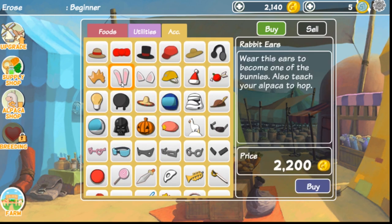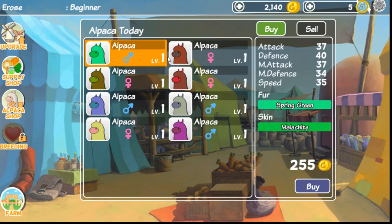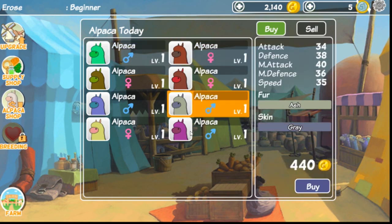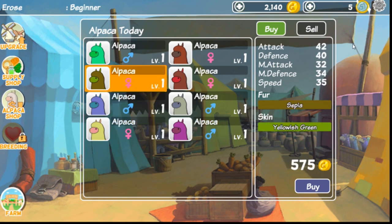Do we have enough yet? No, we need just a little bit more. So new goal is to go ahead and get enough money to buy bunny ears because I need them — you don't understand. We can also buy alpacas from the alpaca shop! Is that legal? Oh my goodness. We're going to leave that there for now because we're trying to save money.